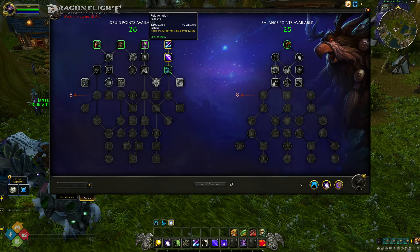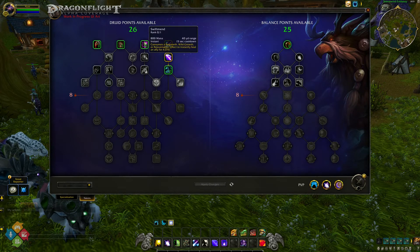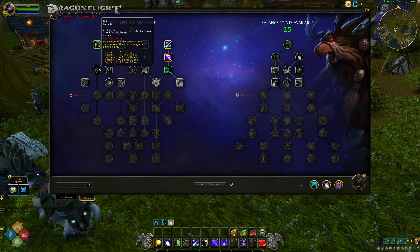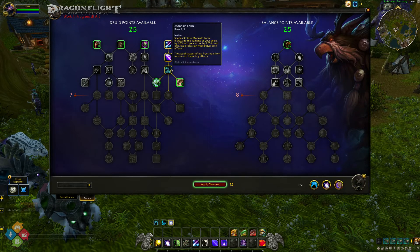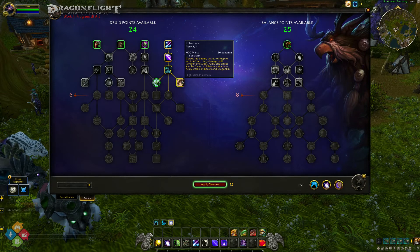As with previous expansions, the Druid is the only class with four specializations: Guardian, Restoration, Balance, and Feral. Like the other classes available to play in alpha, there is only one general tree with spells and upgrades that combine in tandem with the talent tree of your chosen spec. Fans of the Druid class, especially fans who have played in the early days of World of Warcraft, will likely be happy to see a return to the more hybrid and utility playstyle approach Druids are famous for.